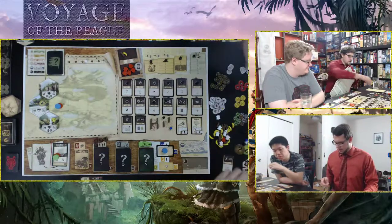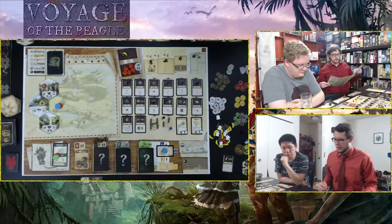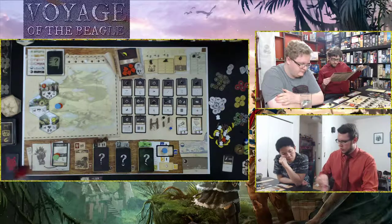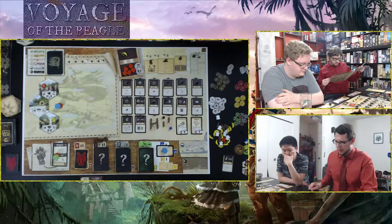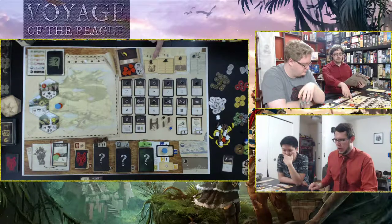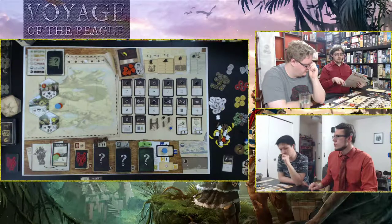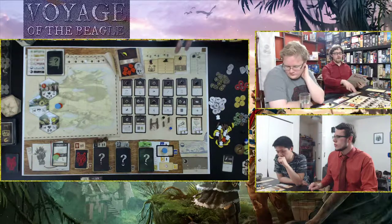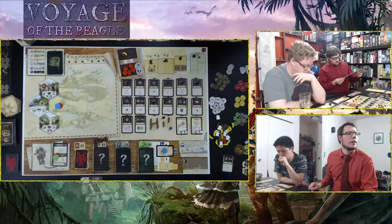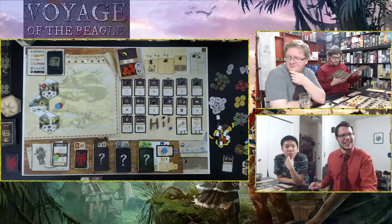A third tile is revealed: a River, which unlocks the Dam and the Map. It also has a carnivorous plant token. So we now have carnivorous plants on multiple tiles. The group is excited about this — carnivorous plants are a key victory condition. Resources gained during the action phase go into future resources; those gained any other time go into available resources.